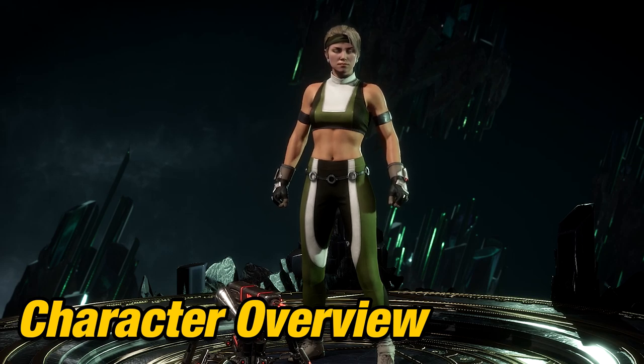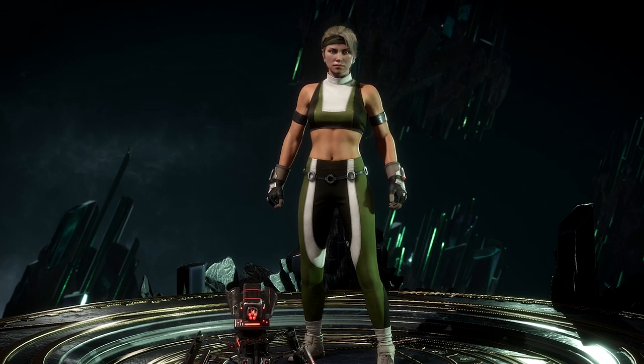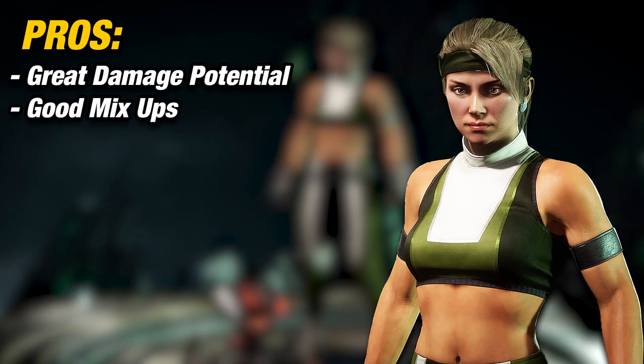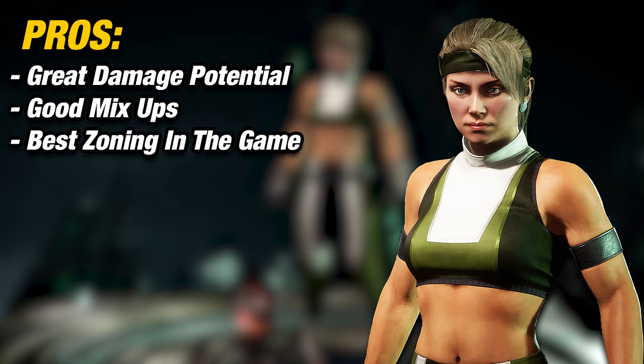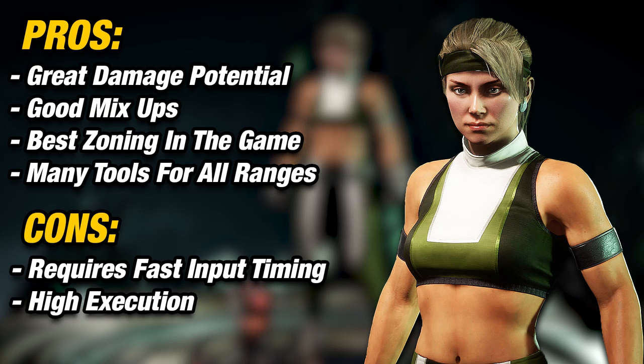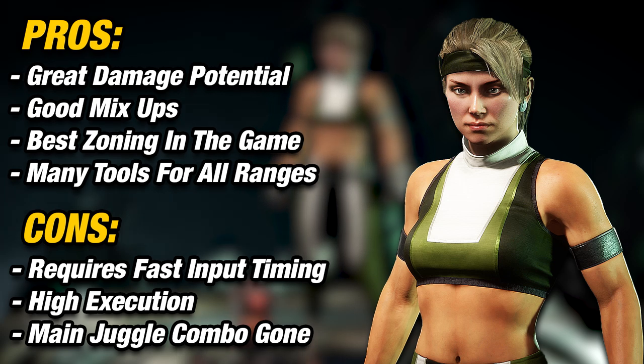One last thing before we end is the character overview. I want to talk about the pros and cons, or strengths and weaknesses, for playing Sonya. For the pros: Sonya has great damage potential, good mix-up options with low and overhead attacks that can throw your opponent off, and one of the best zoning tools in the game — because if you enhance her projectile, it turns into a mid from a high, and if it lands it has a crushing blow tied to it, making it very dangerous. Sonya also offers many tools for all ranges. For the cons: she requires fast input timing, as some combos need you to be very quick, such as the micro dashing combo we just learned. Second is her high execution — for variations involving a projectile cancel, some combos require high execution. Lastly, her main combo juggle is gone, so now you have to rely on other juggles which are harder to land.